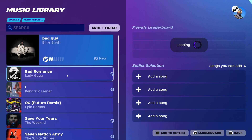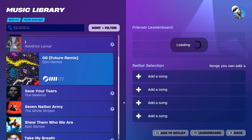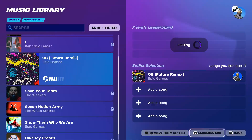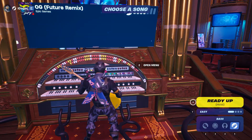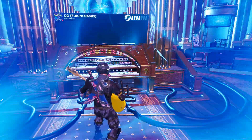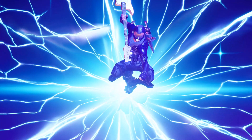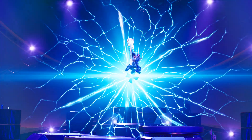I'll just show you guys how it's done. Let me add a song — add to setlist — and then let's go in. Basically you will have an option on your screen to press Overdrive, and you just need to use it.